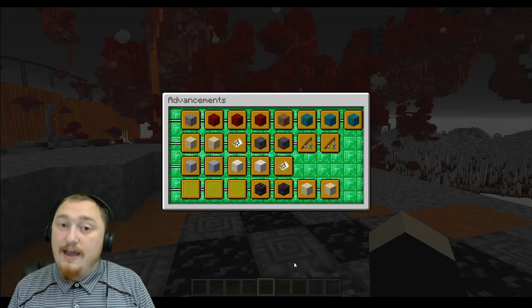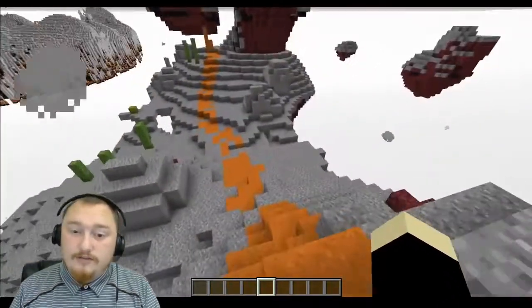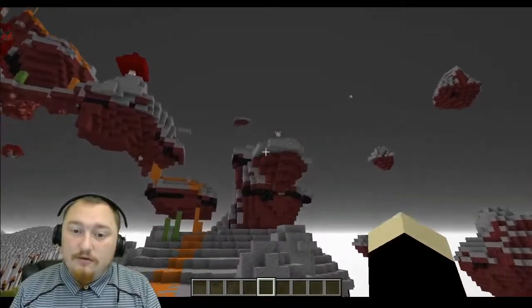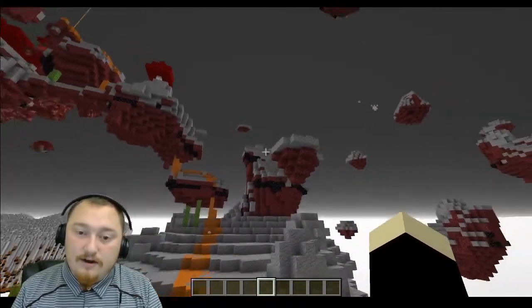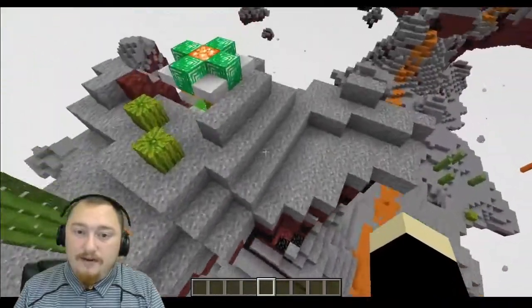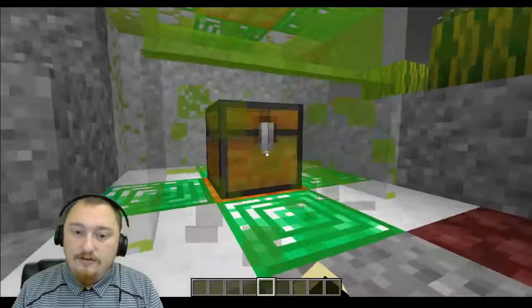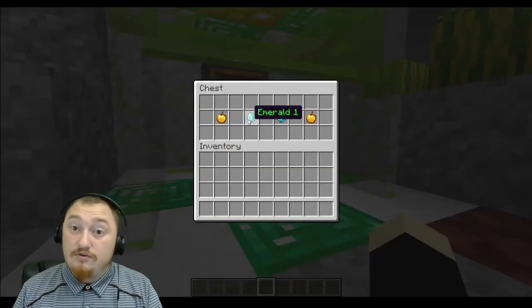The hint for the first emerald is hidden along the dusty road. As you're starting out, you should be able to see the emerald monument right up here. Simply climb up this area using gravel and sand you find along the way, and you should be greeted with emerald number one.